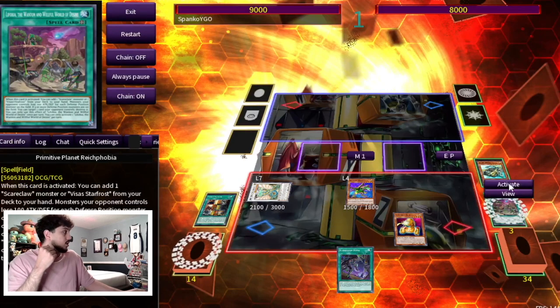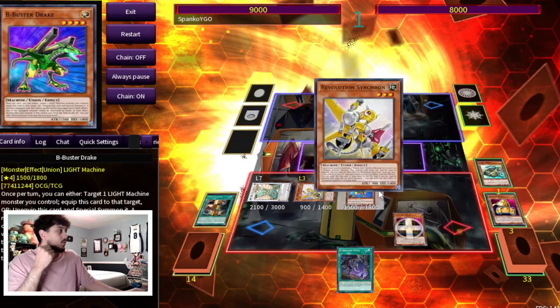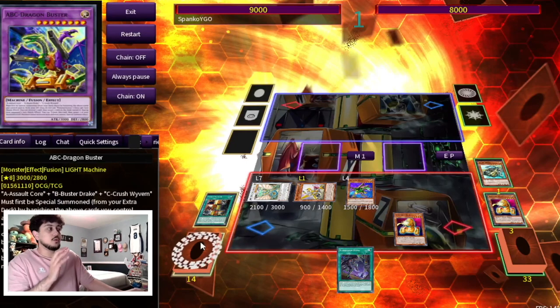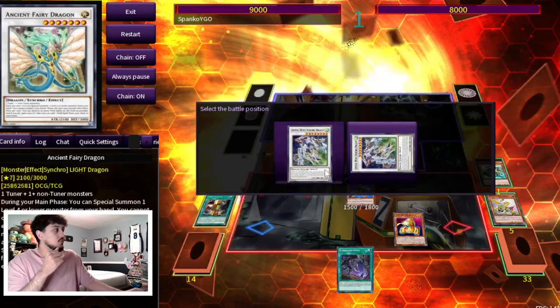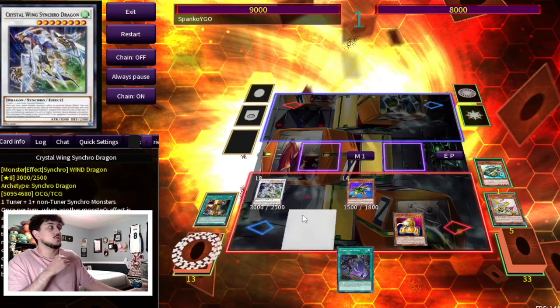Before we go any further, we're going to use our Rev Synchron — summon our Rev Synchron. We milled an A here which is absolutely insane, but forget what we milled because that's not important for the combo. You can mill any card and the combo is still going to go through. We're actually going to make Crystal Wing right away here just to provide us with some negation. Crystal Wing is really powerful.